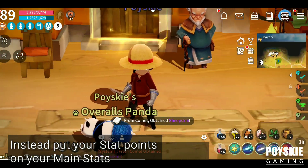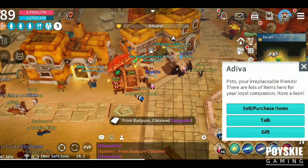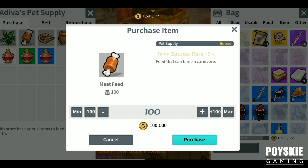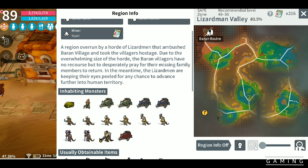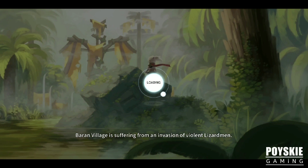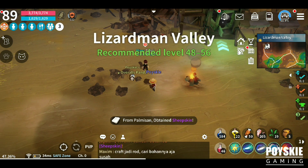So let's try to perform the taming. We will go to Lizard Valley to try to catch a basilisk. I have a quest here too.